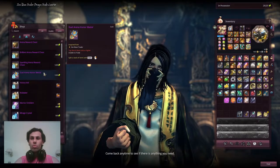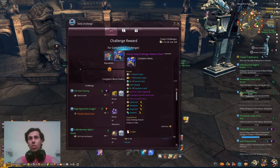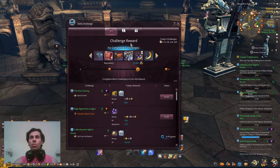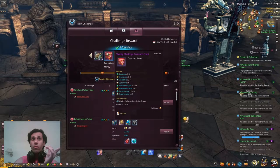Daily challenges are important too. At three dailies completed you get a chest with some materials; at five dailies you get a better chest. Weekly challenges at two completions give a chest with materials. From these you can get all eight materials: solar stones, solar stone crystal, moonstone, moonstone crystal, elysian, elysian orb, sacred orb, and sacred crystal.